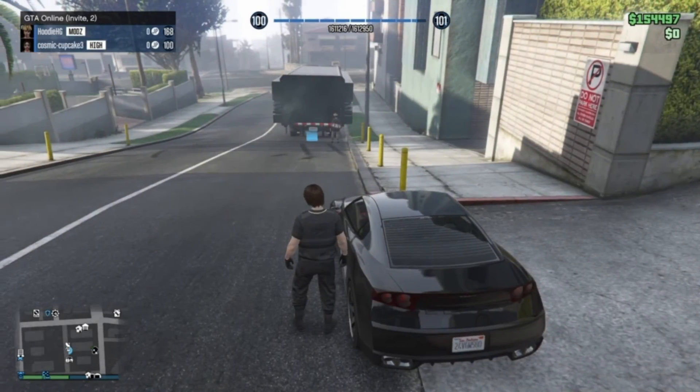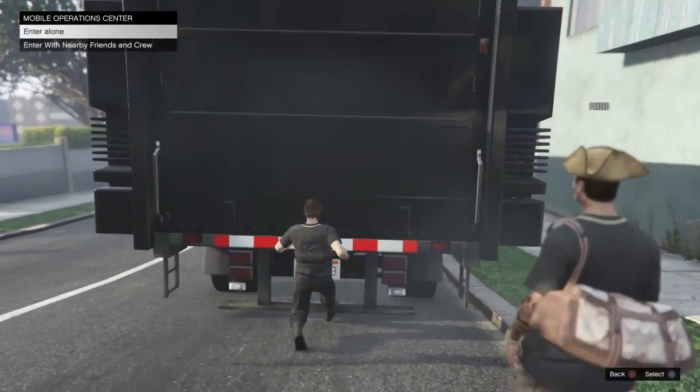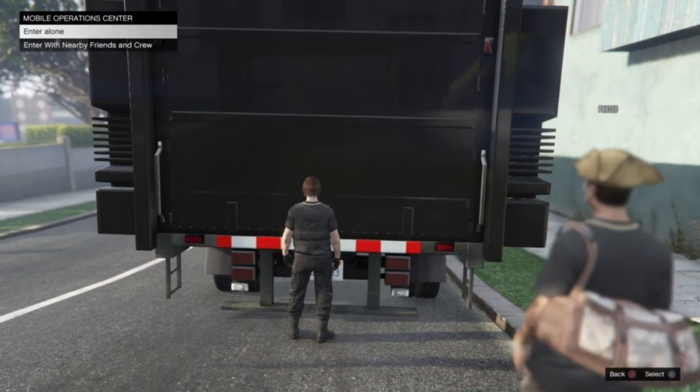Before we head to the back of the MOC, you're going to hold down the d-pad and select a story mode character, then decline the alert. Once you decline the story mode character alert, you're going to run up to the back of the MOC. Make sure your buddy is close by so you can get the option to enter alone — go ahead and enter alone.